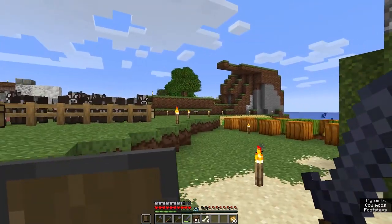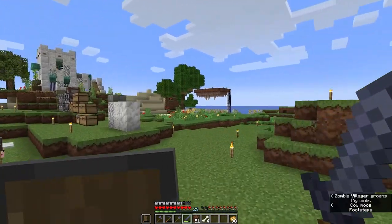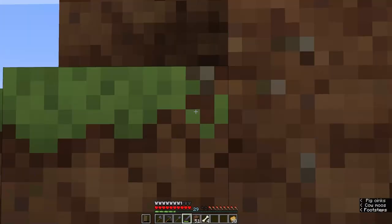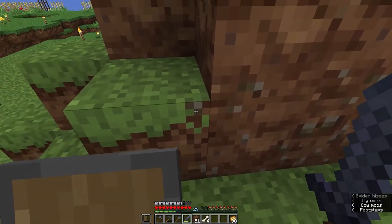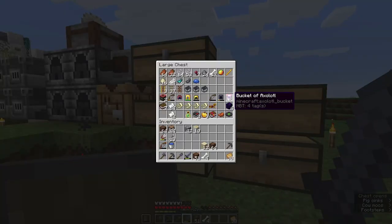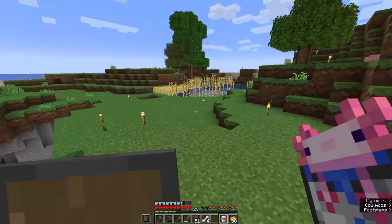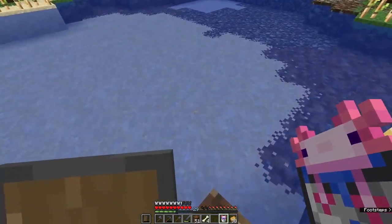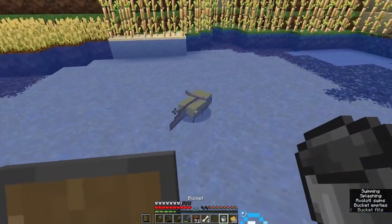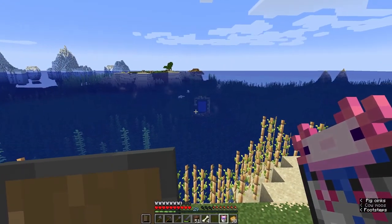When one more zombie villager comes we can actually start populating this place, and I've got to get more houses up so they can live here. Also look at this - I got an axolotl and it's going to be so cool! I'm going to put him in this pool right here and he's just going to be my friend. He's a little yellow guy, oh he's so cute.